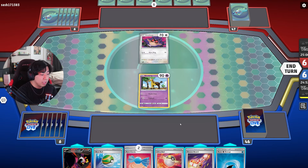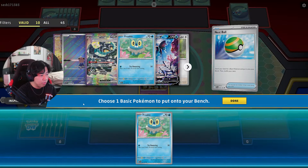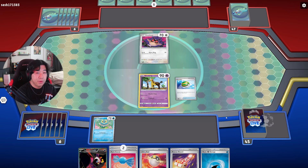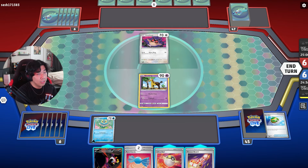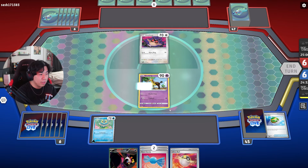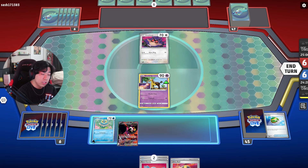We have Nest Ball and Ocean Ball to get our basic Pokemon set up. I'll probably go with a Froakie here since we have Ocean Ball next turn, plus Rare Candy, Energy, and Rescue Board in hand — a lot of things we can set up next turn and just attack. Going against Terapagos, we know they cannot attack first turn.